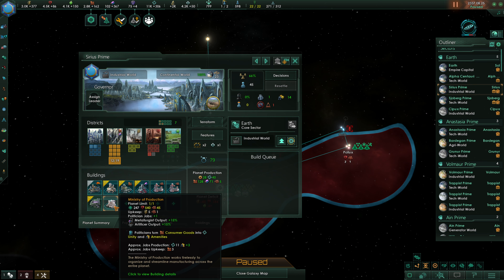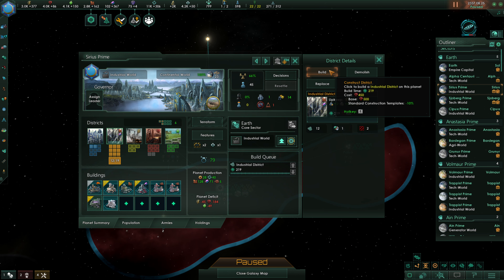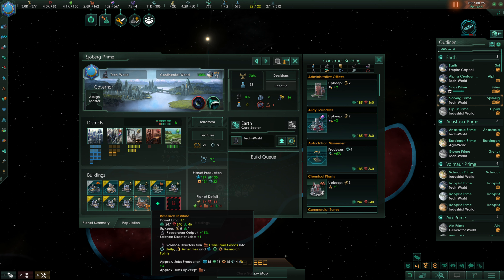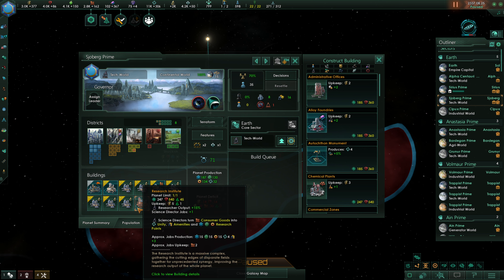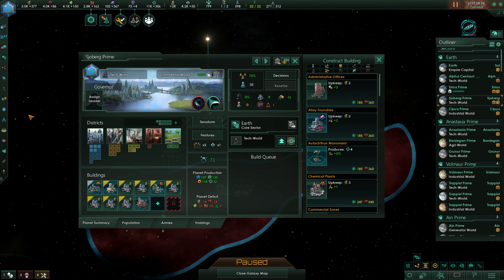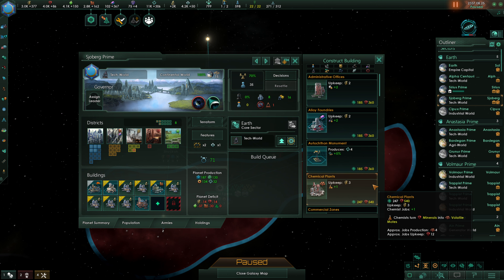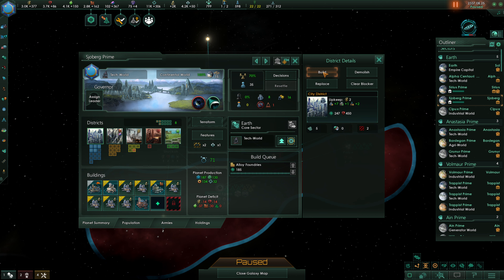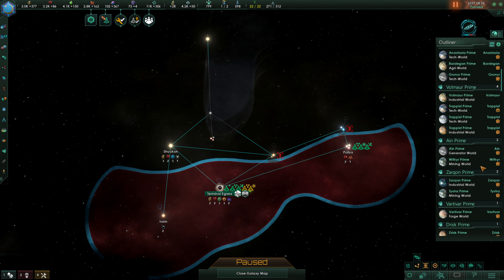This industrial world here has a ministry of production that is very, very good. We're going to put in an industrial district there. This tech world has a research institute as well. Oh, I want to mention at the end of the last episode I hadn't turned our edicts off — I realized that after I ended the episode. The edicts are now off for the record. We're going to put in an alloy foundry here as well, and I'm also going to put in a city district to open up this last building slot.